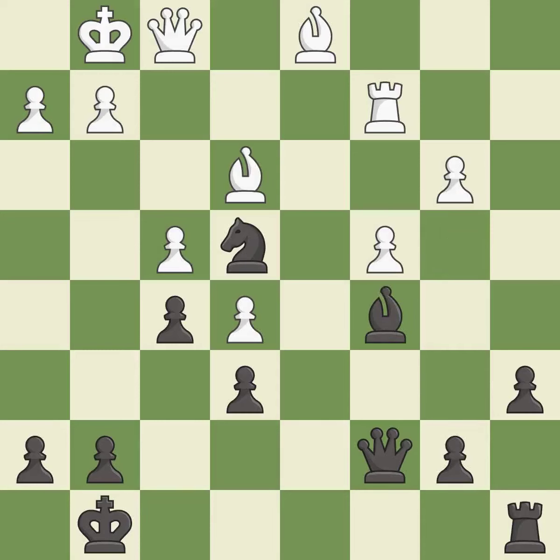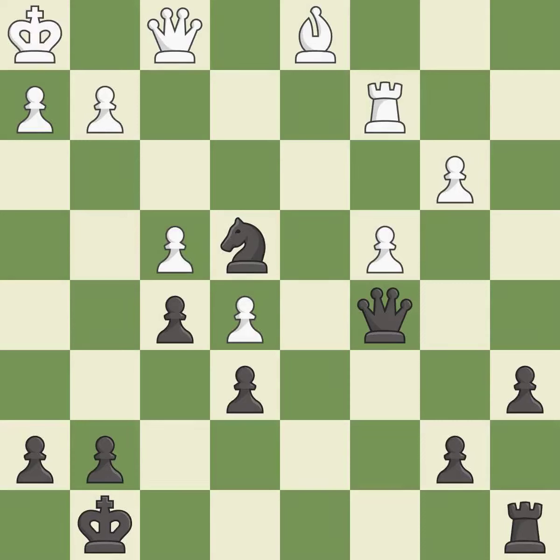This offers to exchange pieces of equal value — it is good. This maintains the balance in material with a good trade — it is best. Takes back — it is best. This evades the check from the queen — it is best. The rook is now on an open file, which helps control squares across the board — it is excellent.